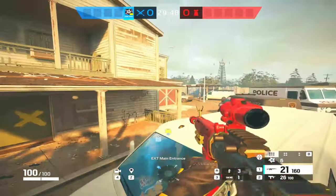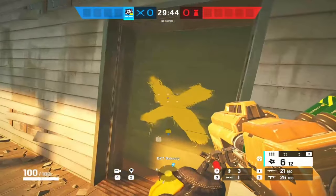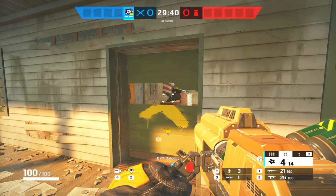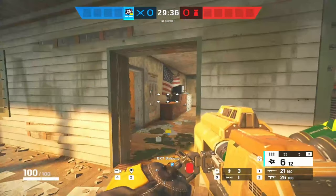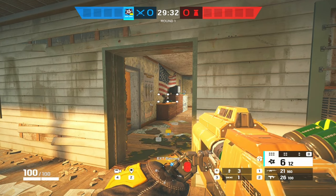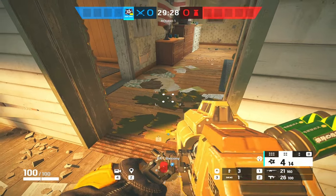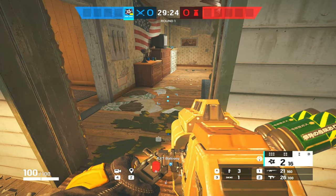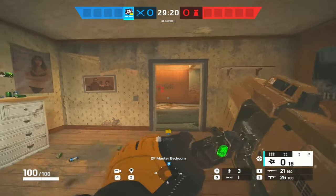Now let's talk about Hibana's ability - the Kairos Launcher. You're going to have 18 shots and you can shoot them in sets of six or two. The reason why you want to shoot them in different sets is you have a lot of things to open and only need a certain amount for each. For a reinforced hatch you only need four pellets. If you feel they're impact-tricking or destroying your pellets, only shoot two at a time, or if you just want a line of sight in a reinforced wall, just shoot two.